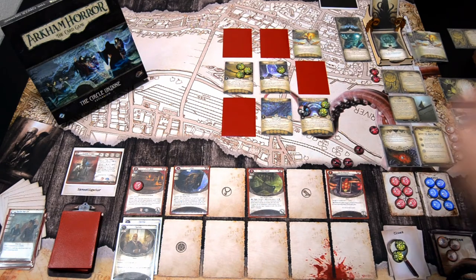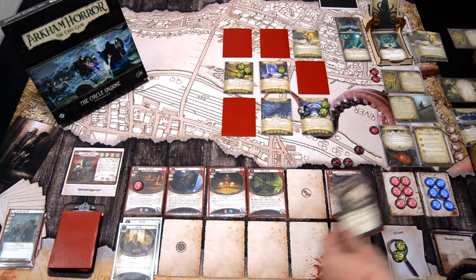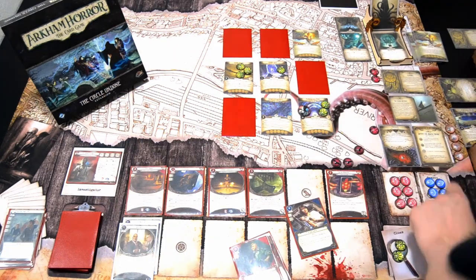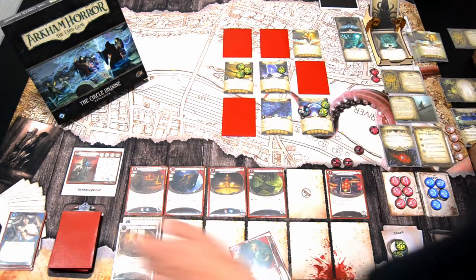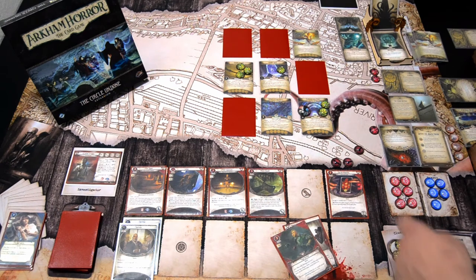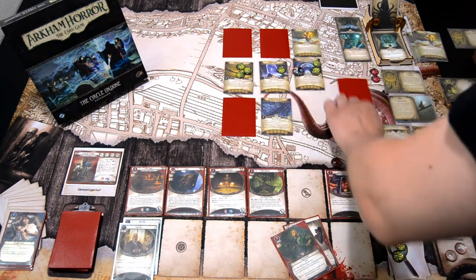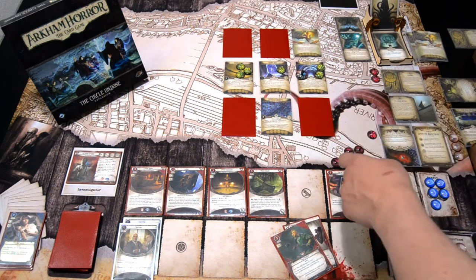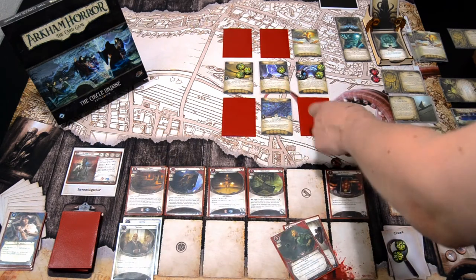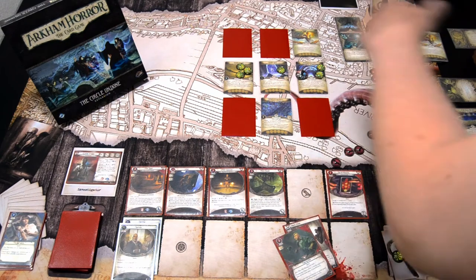First action, I'll play down Peter Silvestre. I'll cancel the damages with I've Had Worse and take two resources. Second action — we'll spend one resource from the Pathway and switch the cosmos locations around. If anyone is sure about the rules for this, tell me in the comments — should I shuffle it back and put a new one, or just switch them around? I think I'll just switch them around to save time, but the rules for the empty space are a bit unclear.